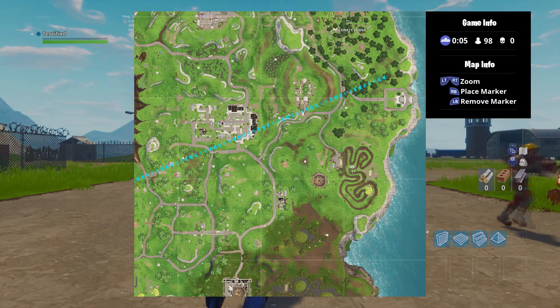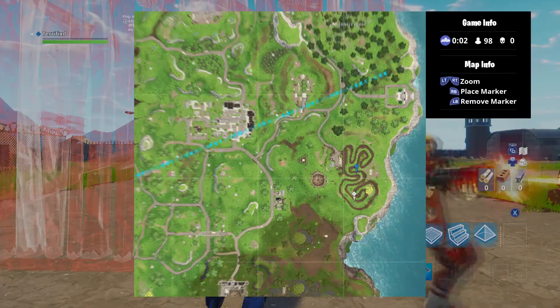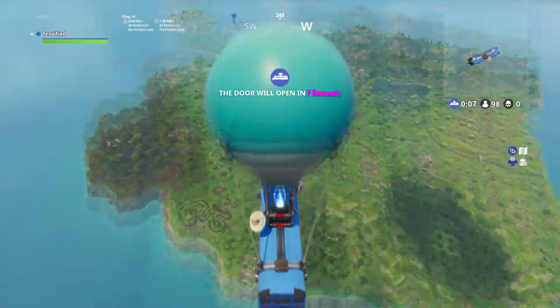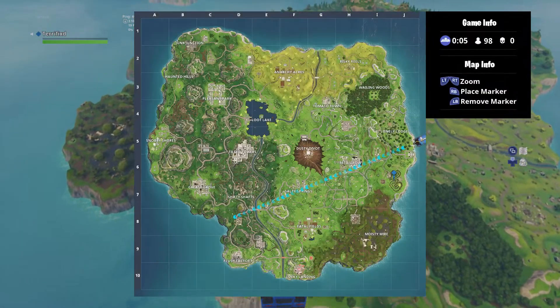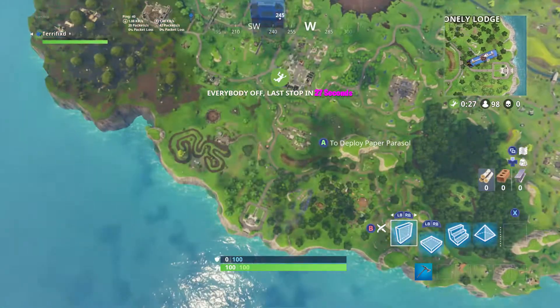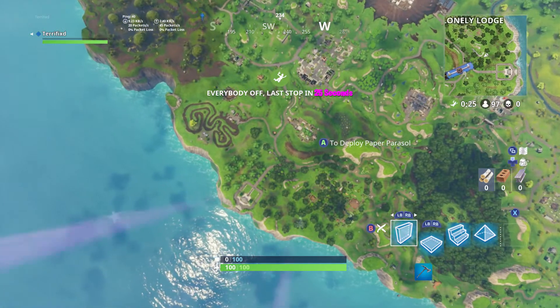All you have to do is land at the location I'm landing at. This is one of the new challenges — it actually allows you to follow the treasure map. If you don't know what I'm talking about, the newest challenge is to follow the treasure map found in Salty Springs. But basically, you don't have to go to Salty Springs to get this.